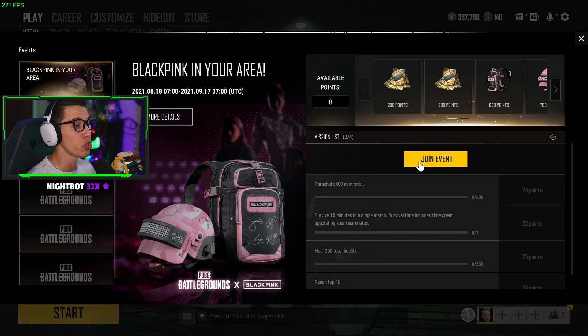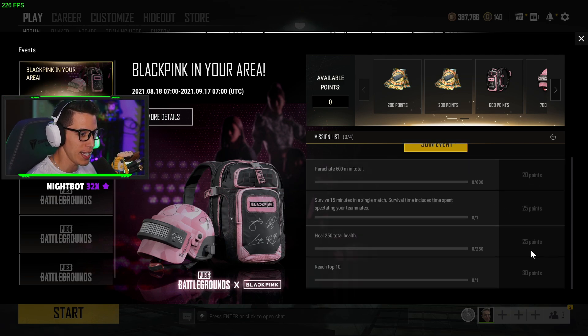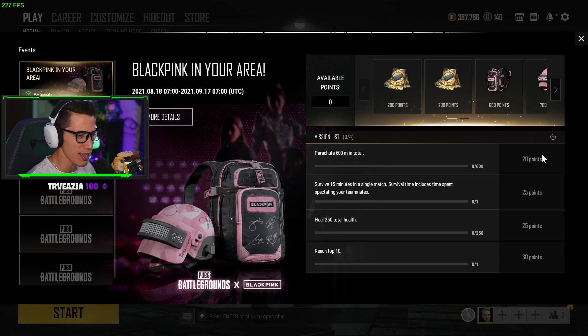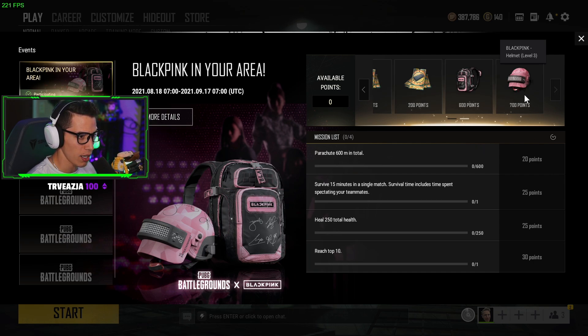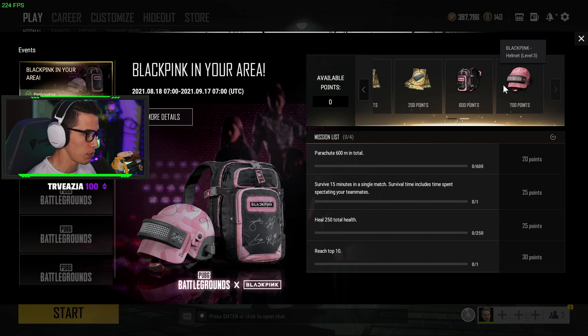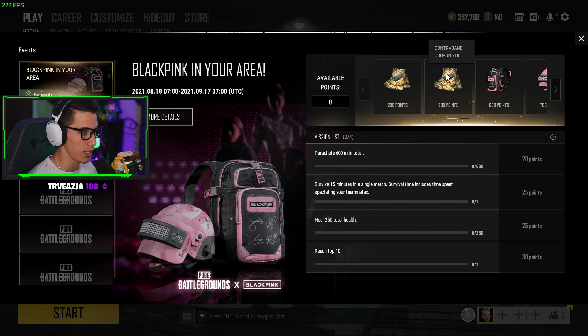Click 'Join Event' and then complete these daily missions. I'm going to join now. It said right here that everything was resetting in an hour, but it disappeared — not sure why. Anyway, it'll tell you up here when it resets daily. Complete these missions, gather your points, and don't spend them until you have enough to get what you want.